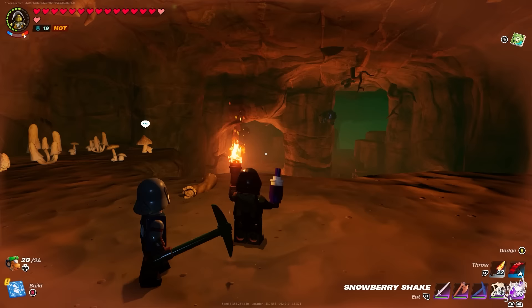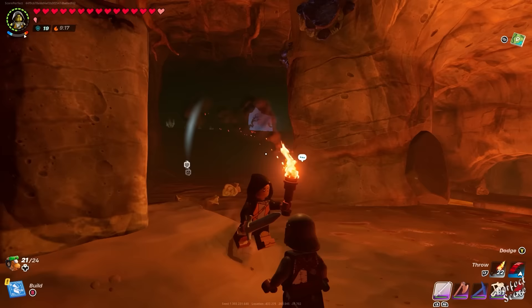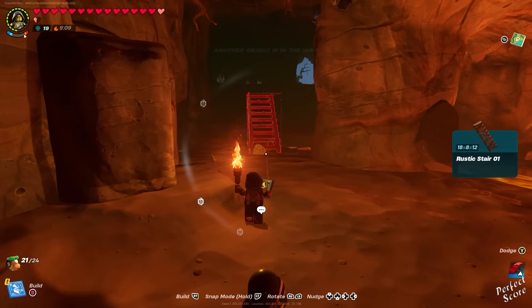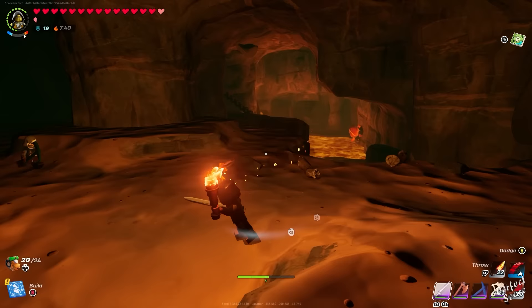You can use torches, stairs, or any build of your choice to avoid getting lost in caves. Some caves have multiple exits and some go down really far, so start placing structures every couple of meters from the beginning. You can also build a campfire instead of a torch — campfires illuminate the area a whole lot more, though they require a bit more wood.